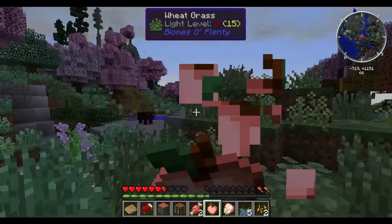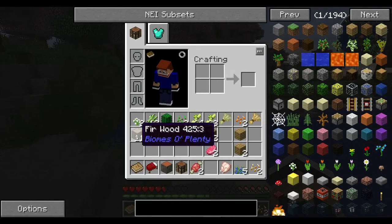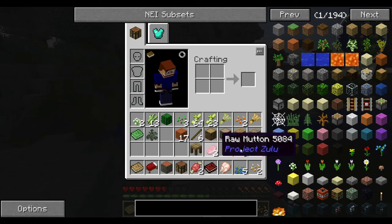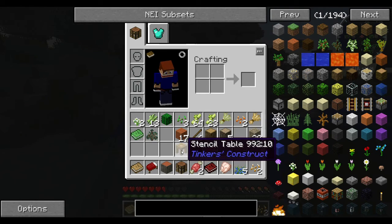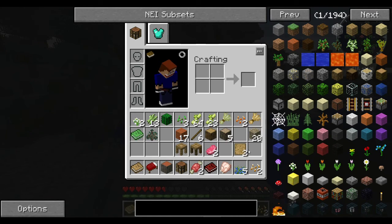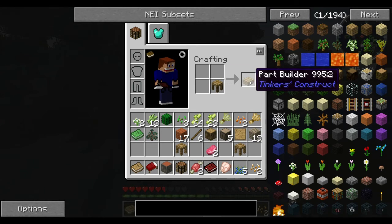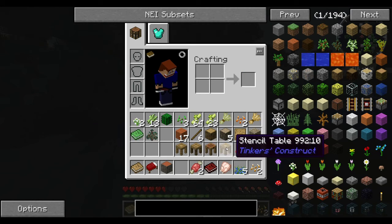I guess that one's ready — nom nom nom. Yeah, it looks like this is going to be the place right here. I already chopped down a bunch of wood right before I came here from that fir forest. Let's turn some of that into sticks. Make some sticks — a little bit of lag there. We need one of these and then we need a crafting station. Apparently I ended up with two of those — that's okay. Three of those. And then we need a chest.